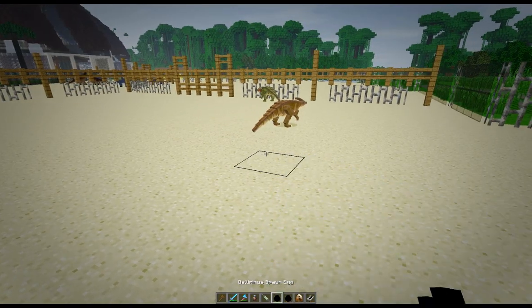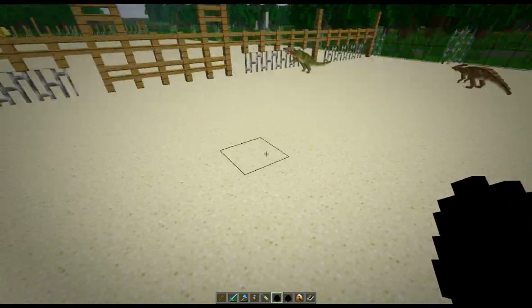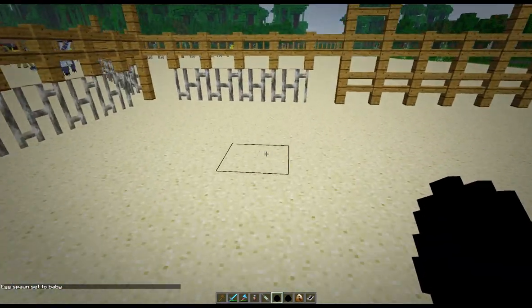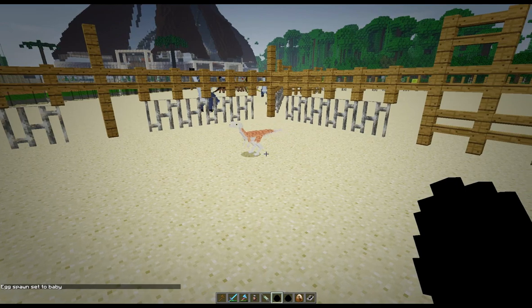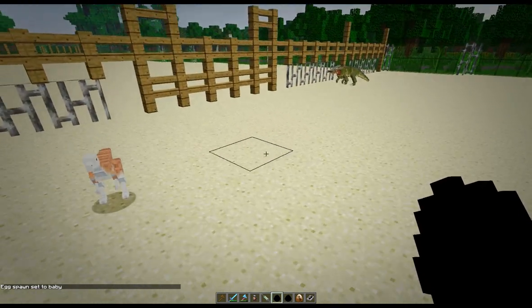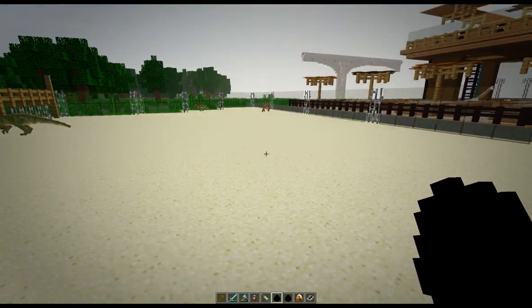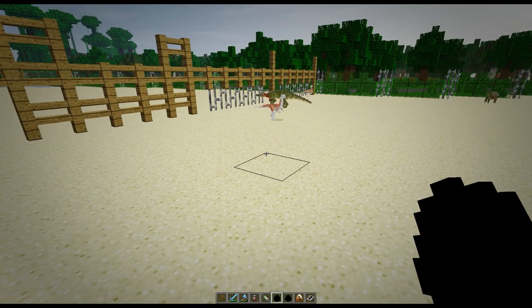Now we're going to bring in Gallimimus — I love Gallimimus, they're really cool. Let's try this again. Up in the sky to set for the baby — whoa, look at that! The sound is amazing, I just love these. They're probably going to run away somewhere, probably start running off around the park. That's two.